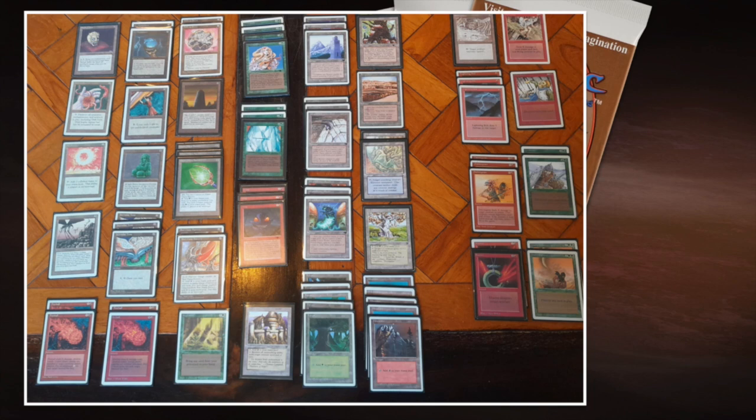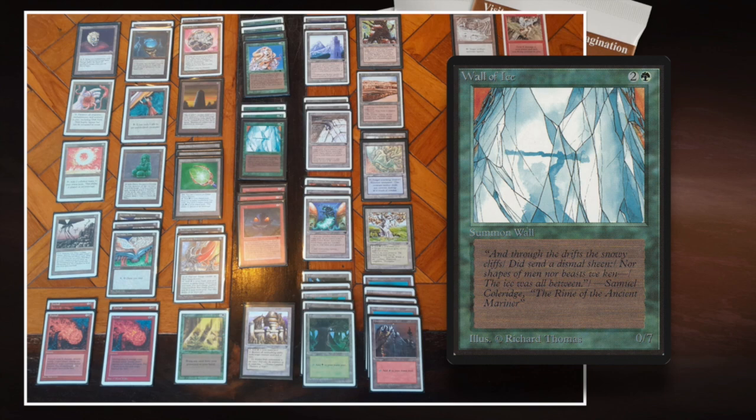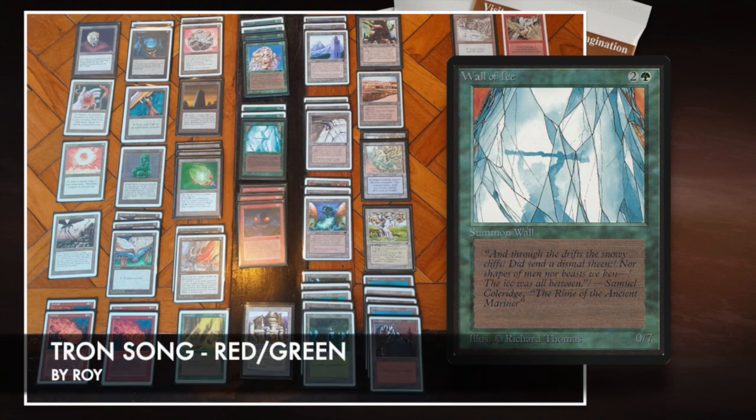So yeah, this is the deck of Roy. All I can say is I really love it, and I'm hoping to see the Mana Batteries on the channel. I also love your Walls of Ice, by the way — they're 0/7 and brilliant for blocking my Ball Lightnings.